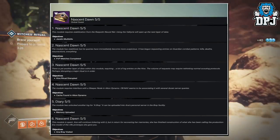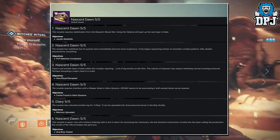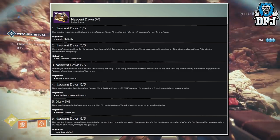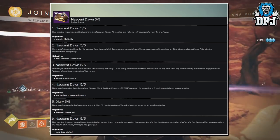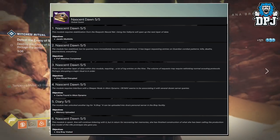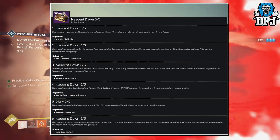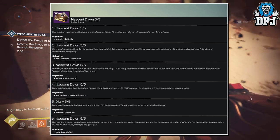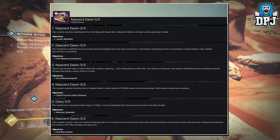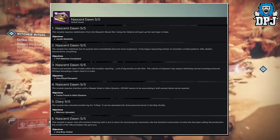Week 5 will consist of part 1 — the module requires stabilisation from the Rasputin neural net. Using the Valkyrie will open up the next layer of data and you'll need Javelin multi-kills. Part 2, the module has stabilised. Objectives include PVP matches completed. Part 3, there is another layer of data repairing log entries on the Hive — perhaps disrupting a major ritual is in order. Objectives: Hive ritual disrupted.